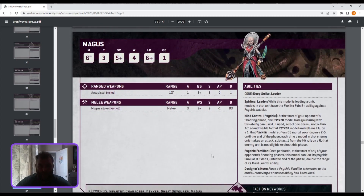The Magus: Spiritual Leader — while leading a unit, models have feel no pain against psychic attacks. Mind Control: at the start of your opponent's shooting phase, if there's a visible enemy psyker within 12 inches, roll D6 — on a one that model gets D3 two-five attacks subtracted from hit rolls; on a six the enemy can't shoot. Psychic Familiar: at the start of your opponent's shooting phase, this model can use its familiar to double the range of Mind Control until the end of the phase. So you basically stop enemies from shooting and give your unit feel no pain — the feel no pain thing is really good.